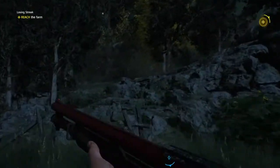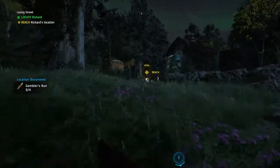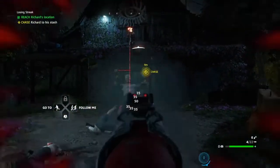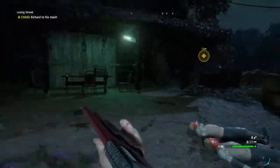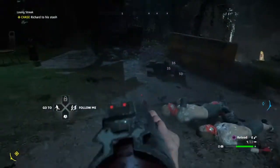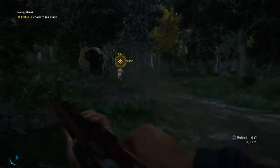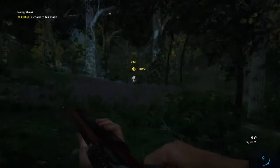So it looks like the farm is right up here. 'Locate Richard' — nice, here we go. It looks like he's over here — 'Reach Richard's location.' Get out of here, son. I think that was a sniper — crap! 'Chase Richard to his stash.' All right, here we go — no problem, let's reload quick. Bro, what the heck was that?!